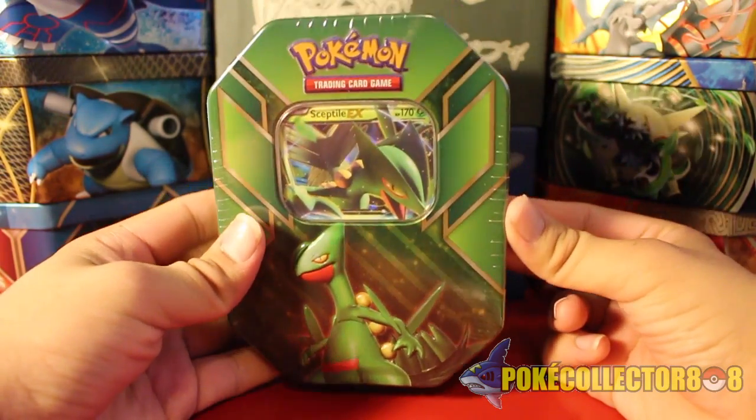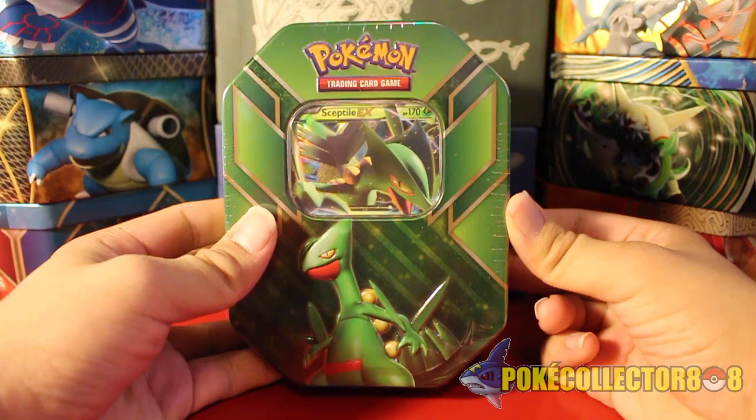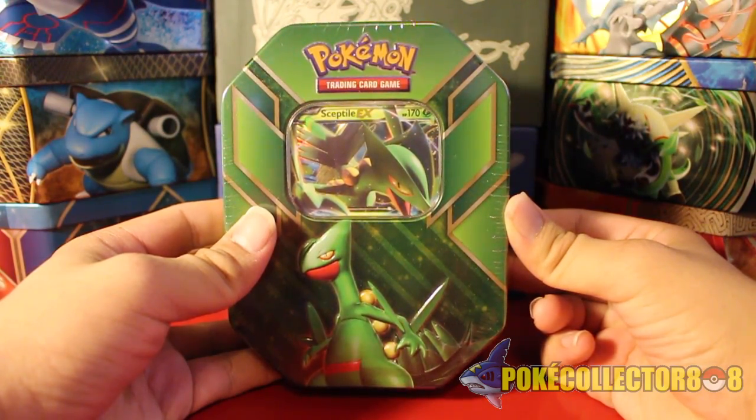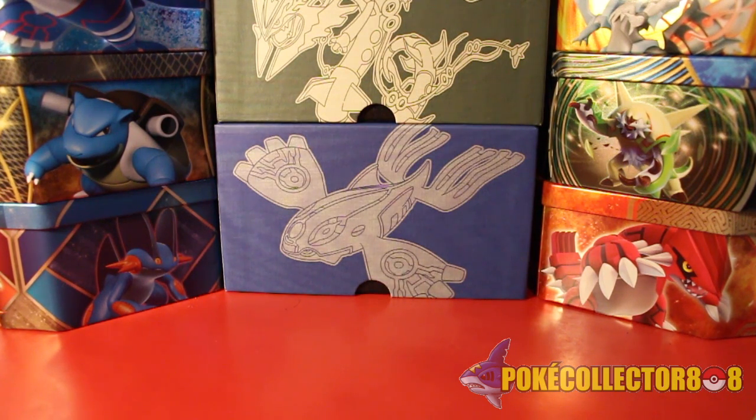As some of you guys might know, Sceptile EX is featured in the next set, Ancient Origins — or as the Japanese set was called, Banded Ring — which is going to be released this weekend. There have been leaks all over the place and it's on Pokebeach right now if you want to check it out.